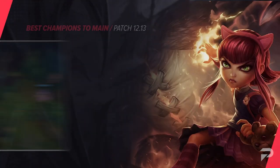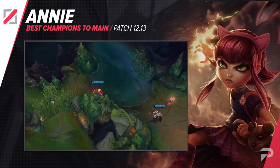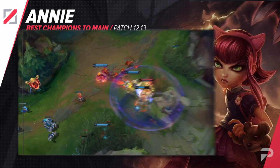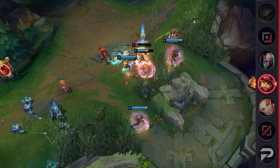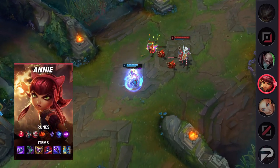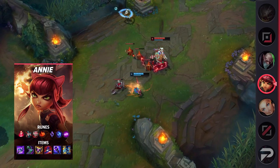Up next we have Annie. The seemingly small buffs that she got last patch have really helped push her up to being a really solid pick. Her high burst and point-and-click stun makes her especially powerful for making plays with your jungler — this can mean calling for ganks mid, roaming with your jungler to contest the enemy jungler, or even doing a co-op gank on another lane.